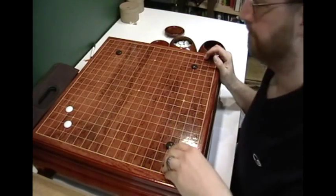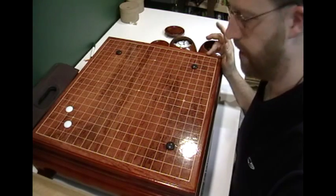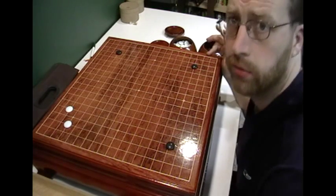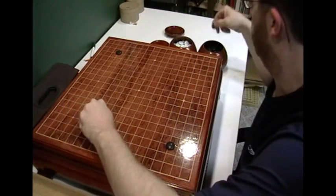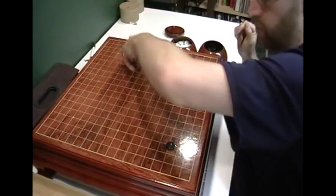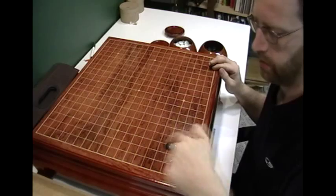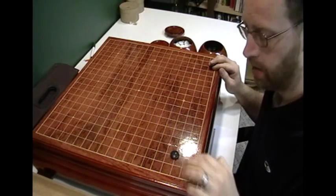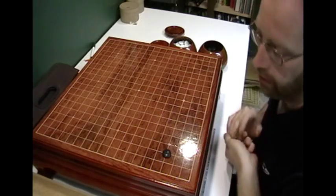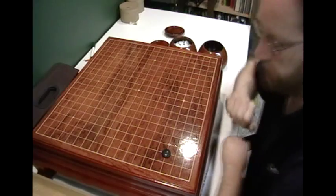Another thing to remember: there are symmetric corners and non-symmetric corners. What that means is you have a corner on the 4-4 point — that's a symmetric corner. It has three spaces, three spaces. Or the 3-3 point — symmetric. But if you're playing off-center, then these are non-symmetric corners — they move like this or this.